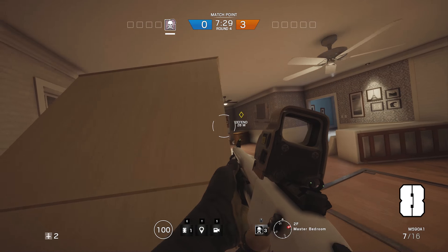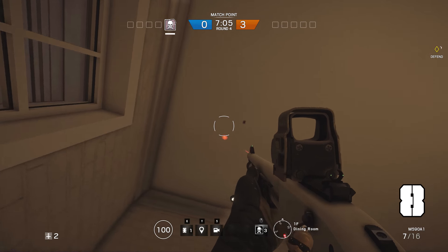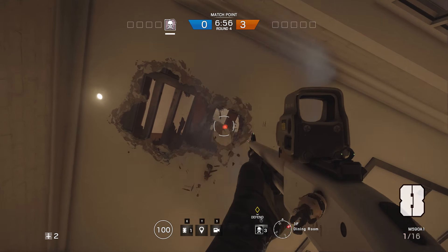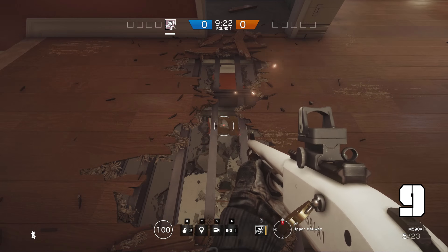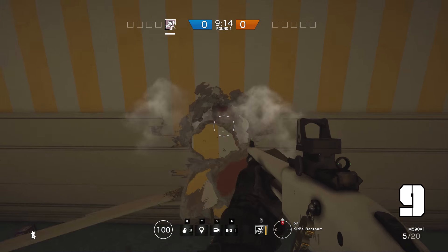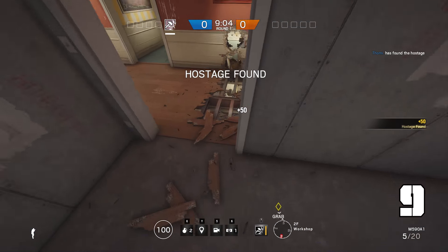Have you ever considered opening fire on the people that camp behind the tilted wardrobe from below? It's easy. Just go into this corner of the dining room and open fire. Open up a stripe into the floor in between the workshop and the kids room. After that you make a hole into this wall right here. Now you can see the living room as well as the side entrance from above.